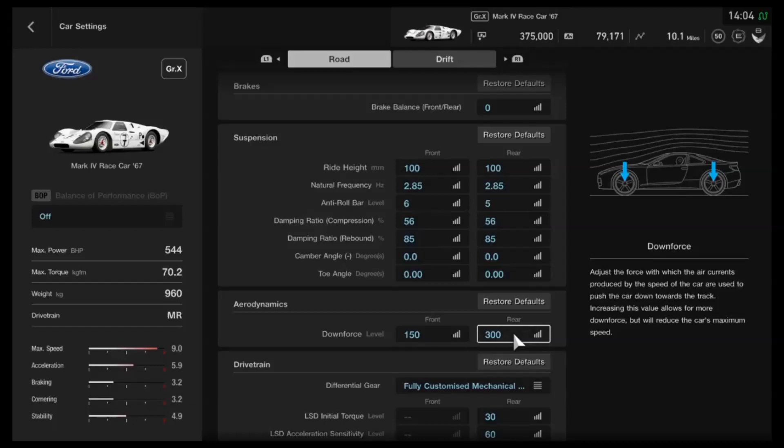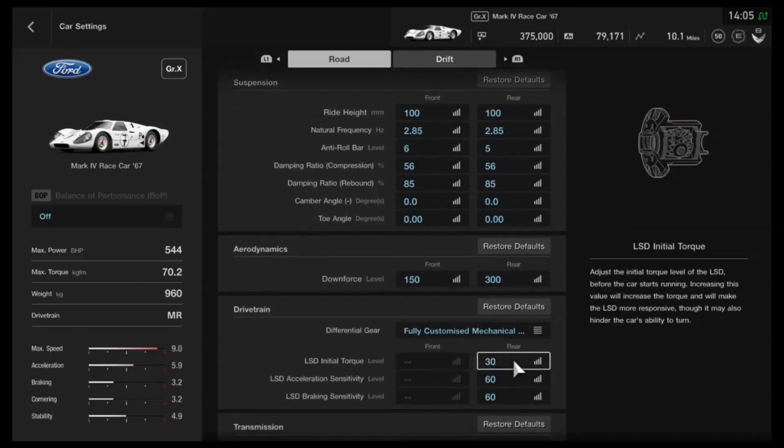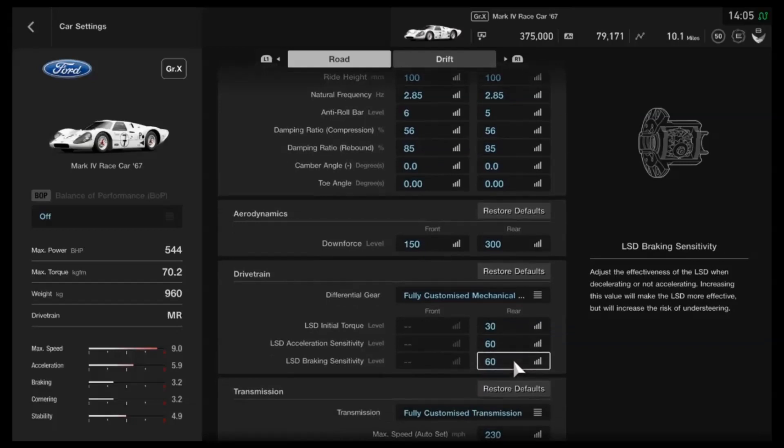It's really good for both technical circuits and circuits requiring top-end speed. This tune allows it to do over 210 mph without any slipstream, and you can go even higher with slipstream or increased power. It's also primarily designed for cornering. For the differential, I've gone for halfway on initial torque and as high as possible for both acceleration and braking. That might be too stiff for some people, so feel free to adjust. You can also try 35 and 5 if you want something completely different.